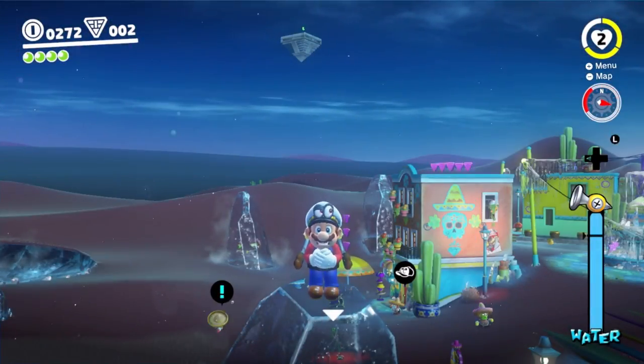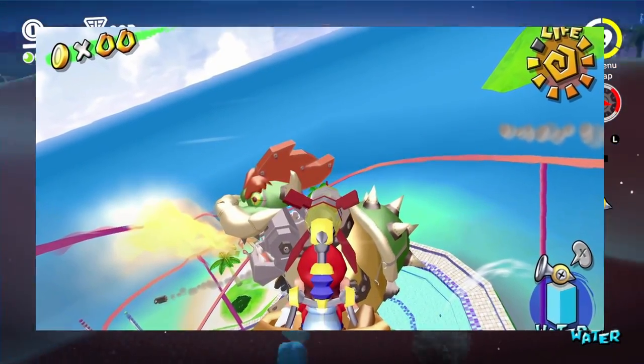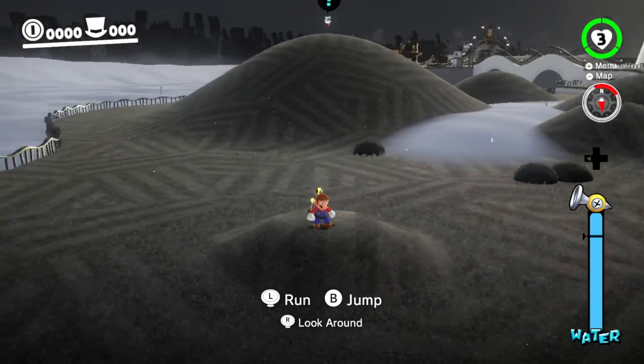The spray nozzle shoots a controllable rocket instead of spraying water, similar to the Mecha Bowser fight in Mario Sunshine. Anyways, let me show you what the rocket can do.